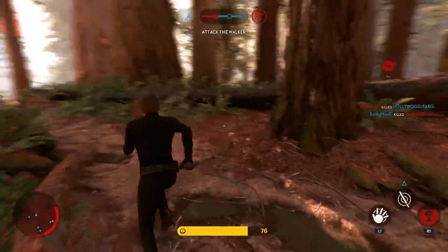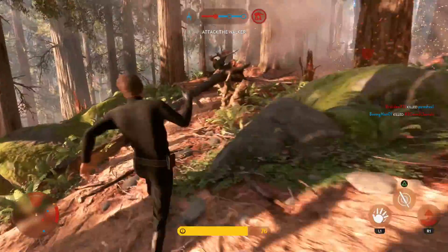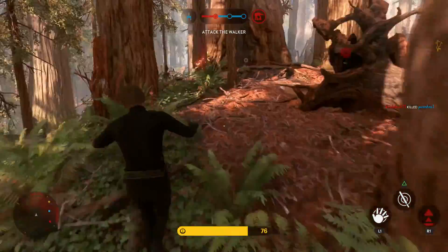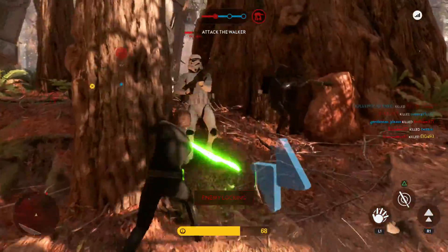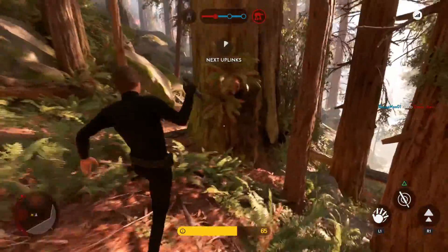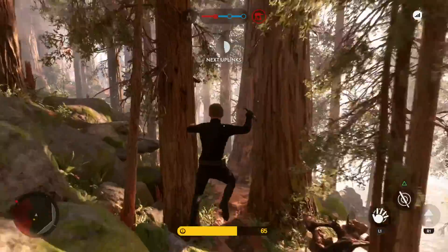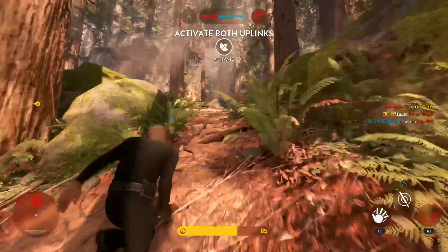So let's get into his abilities to start with. He has Force Push, which is very powerful — it's really a one-hit kill on enemies and can affect many enemies at a time. A lot of people use this in larger maps, like on Hoth, going out into the open and using Force Push because it does have decent range.